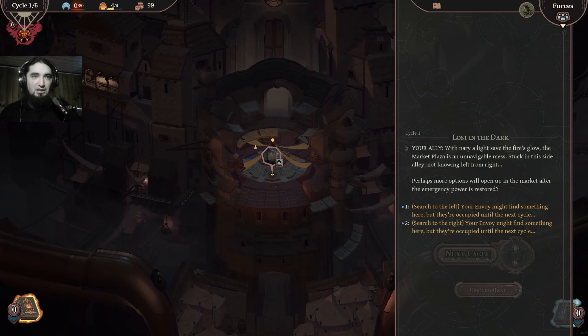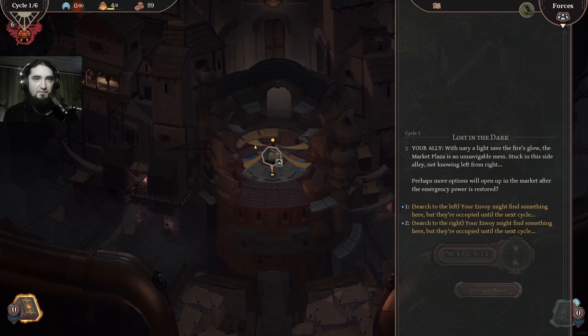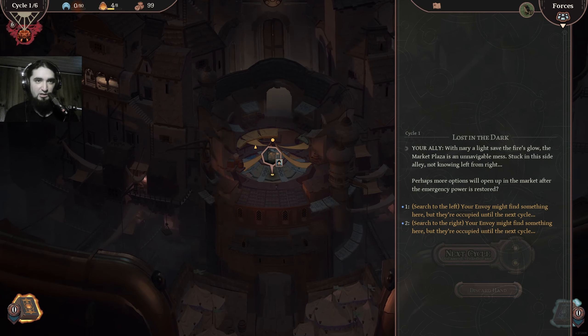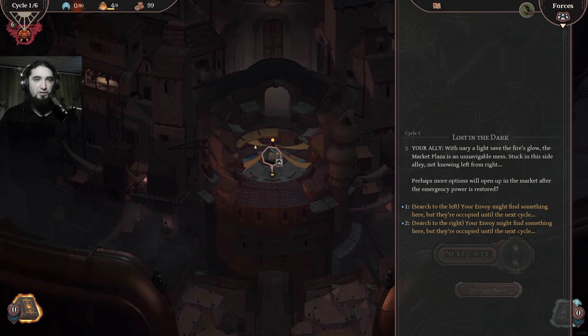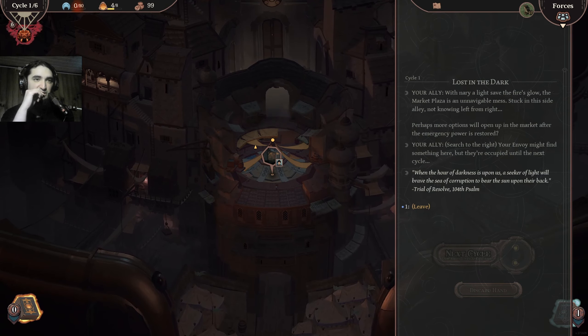Lost in the dark, your alley with Naryl — a light save the fire's glow. The market plaza is an unnavigable mess. Stacking this side alley, not knowing left from right — perhaps more options will open up in the market after the emergency power is restored. Search to the left, your ammo might find something in here, but they occupy until the next cycle. Let's go right.